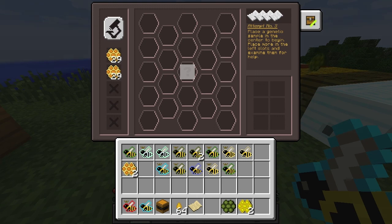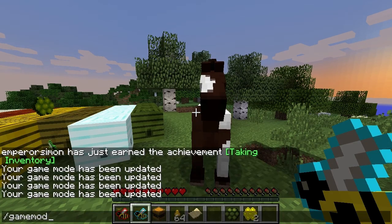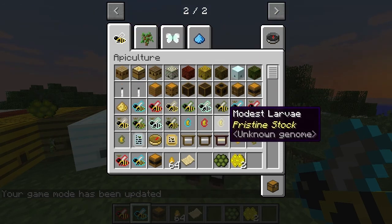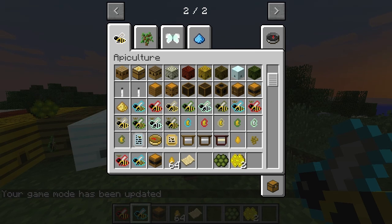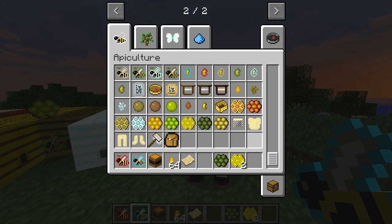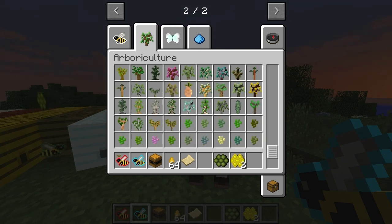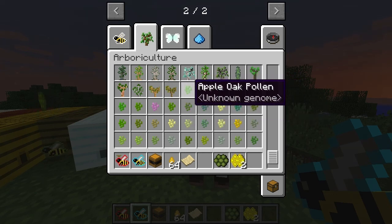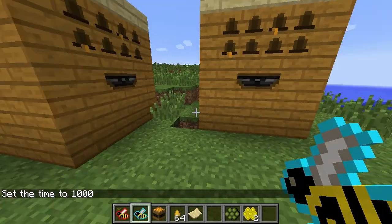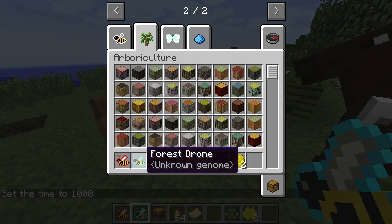That's sort of how it works with the pollen, because some of the items you sort of think like where do they come from with the Forestry stuff - the larvae and stuff like that. To get the caterpillars and stuff, they all have a lifespan - the butterflies will die. But butterflies are really intended for late game when you've got a real load of mutant trees. The pollen though, like I said at the beginning, is going to come from the sieve.